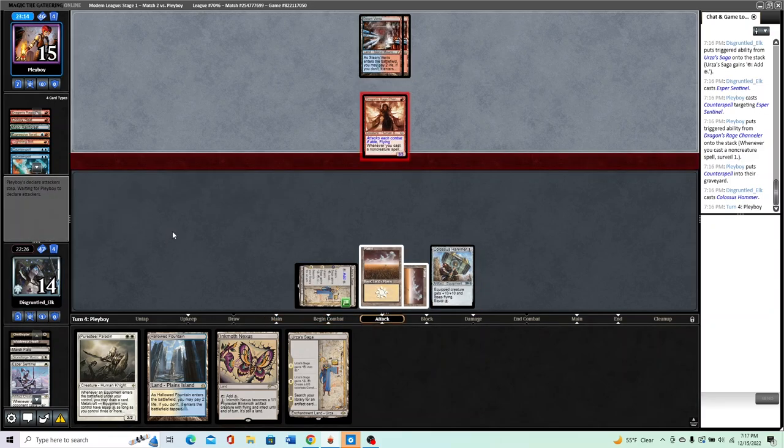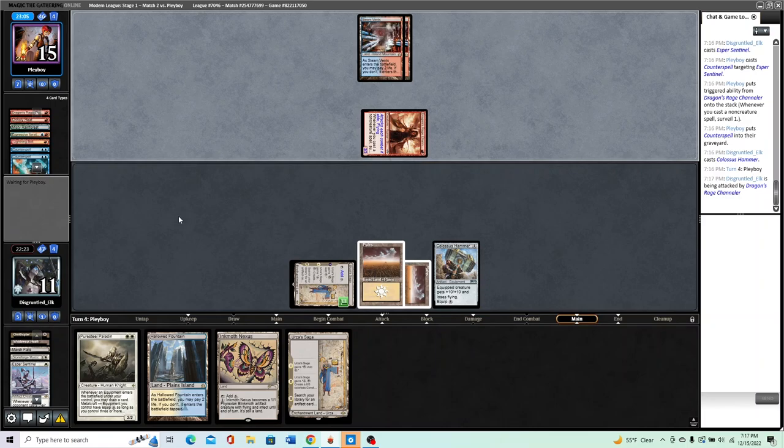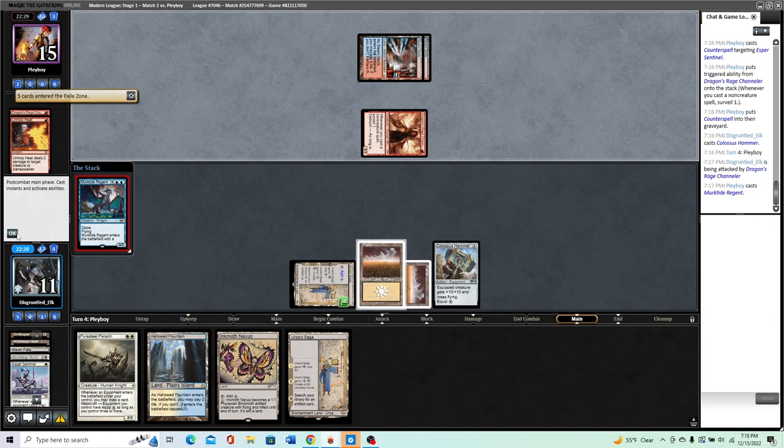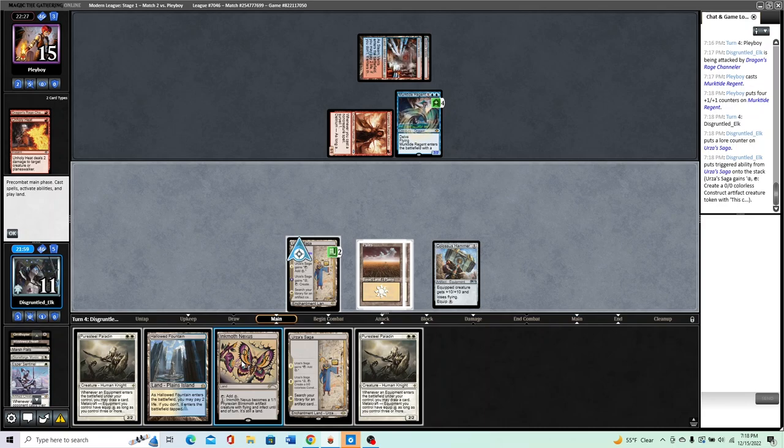It might be pretty close because they're pressuring us reasonably. If they go Murktide, that's kind of problematic. Drawing exactly — any one-mana artifact is really good here. They have creatures so it might be hard for them to turn Dragon Rage on again. We can play Inkmoth — pretty relevant. But if we play Inkmoth we cannot make a construct, which is not great. If we play Inkmoth and then Paladin, they kind of have to kill the Paladin — and then next turn the Saga pops, we go get a Shadowspear. That forces them to have two removal spells in their last three cards.